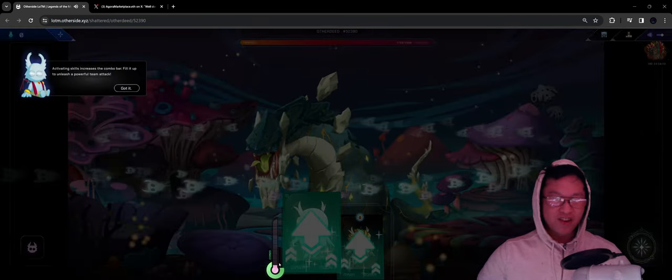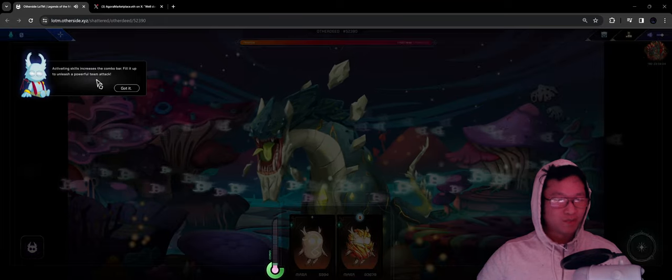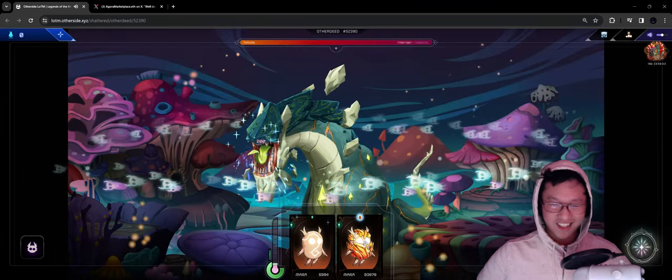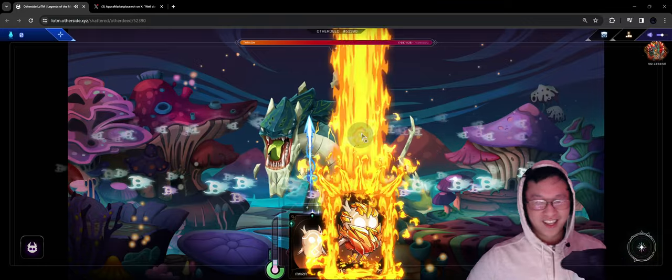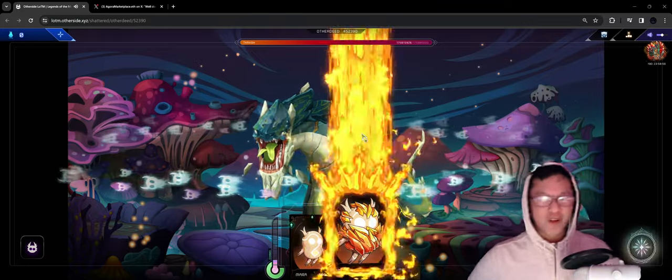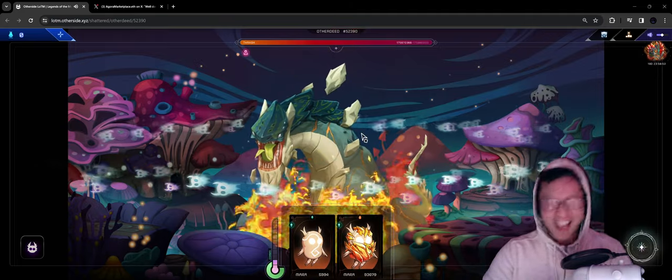Absolute speed. We're boosting up this combo ability here — increases the combo bar. Fill it up to unleash a powerful team attack. Got it. Let's drop this firestorm. We're setting our thrash on fire now too. Very exciting.